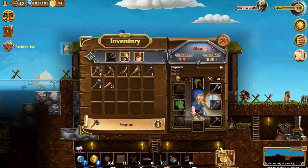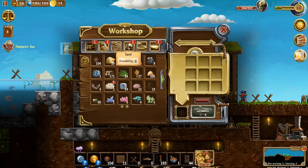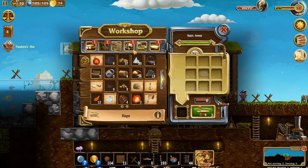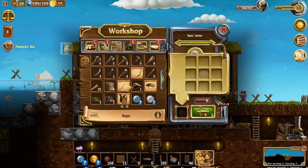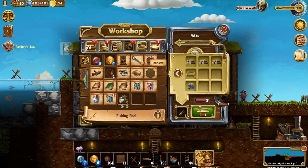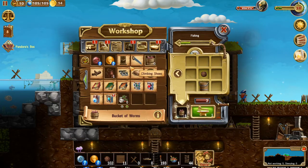We were killing some sheep to get string - we were going to make the fishing pole. We did get a lot of rope from the battles. So since we need more range, we're going to craft one bow and one fishing pole. And maybe a backpack. Bucket of worms will help with the fishermen.